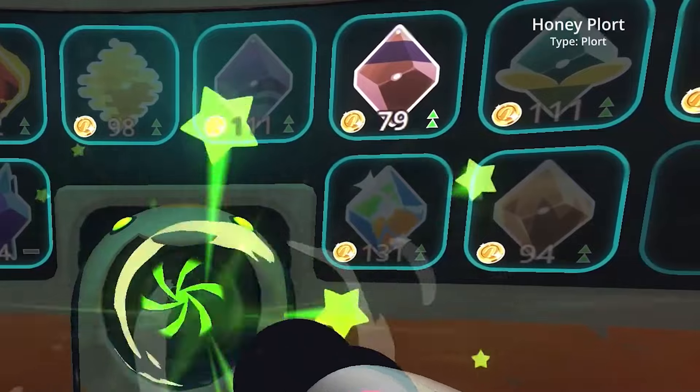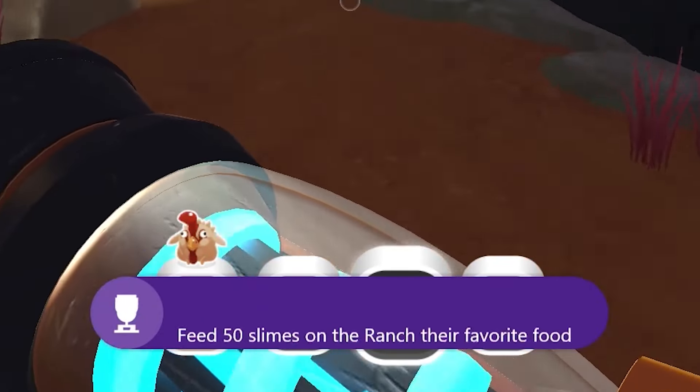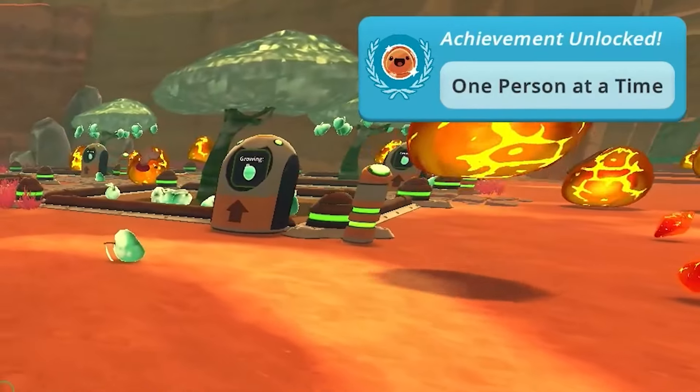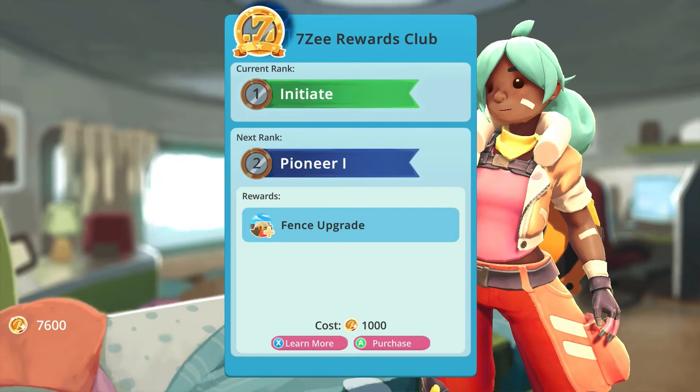Once they were all set up, I got three achievements in under a minute: one for staying up for 24 hours, another for feeding slimes their favorite food 50 times, and finally one for being knocked out before 10 a.m. I sold a few more plorts and unlocked the 7z Rewards Club. It's mostly superficial upgrades at extortionate prices, but some of them are unbelievably useful.